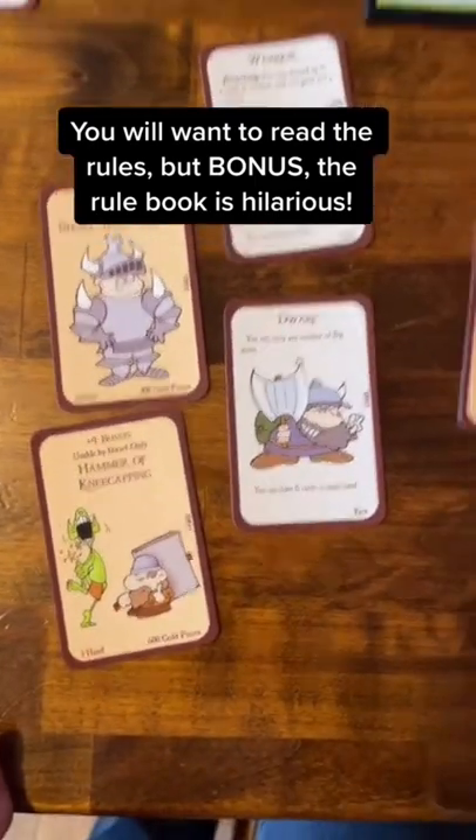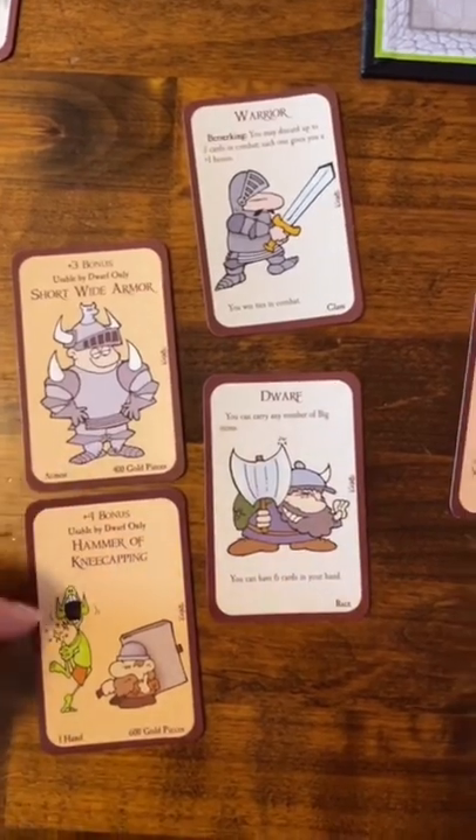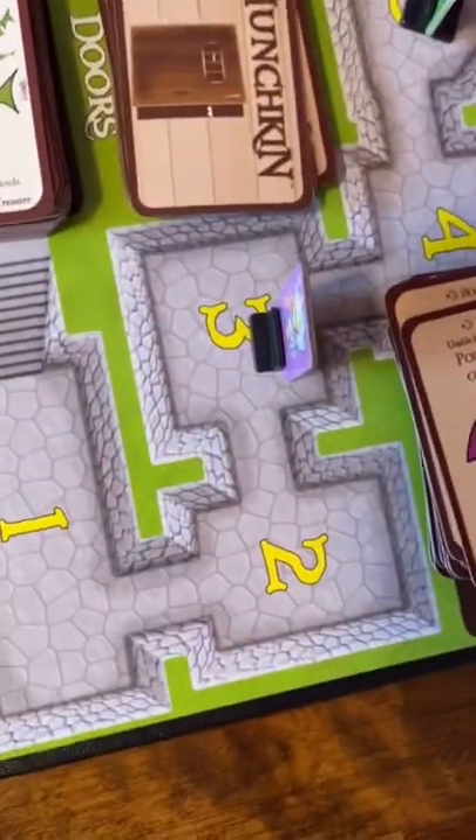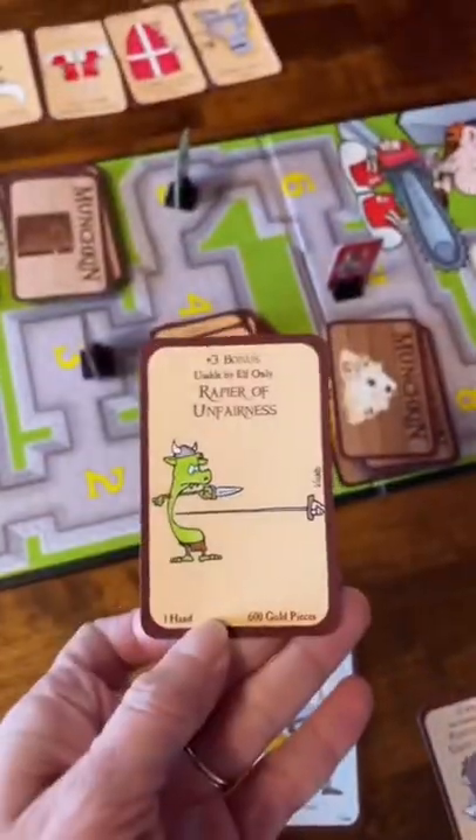To beat a monster, you combine your bonuses plus your level. I'm at a bonus of 7 plus a level of 3, so that gives me 10. I easily beat these level 2 frogs and get a treasure to help me in my next battle.